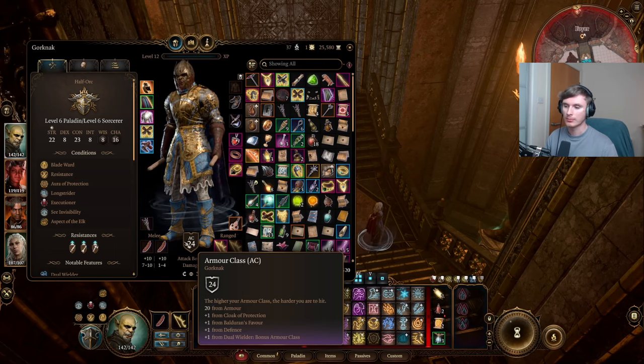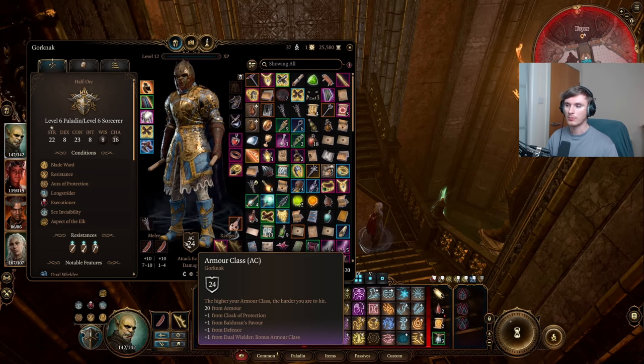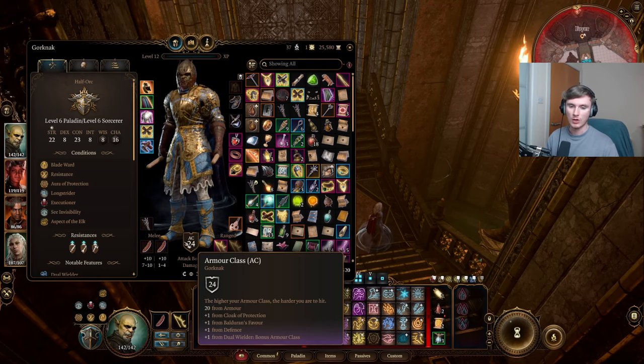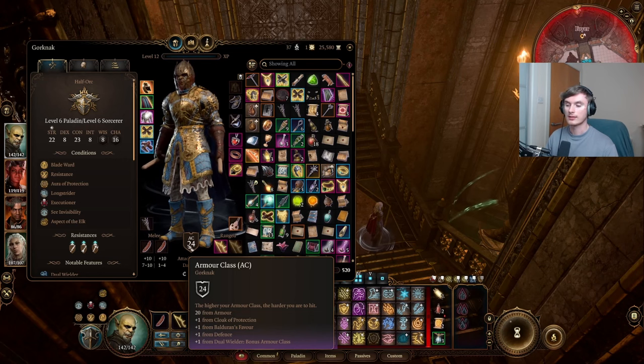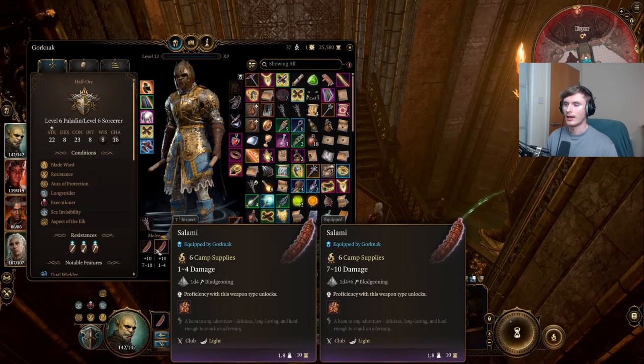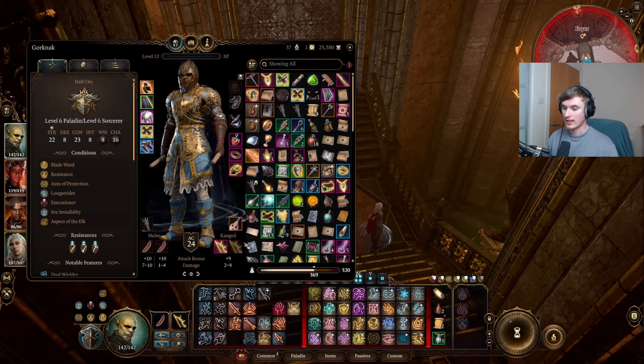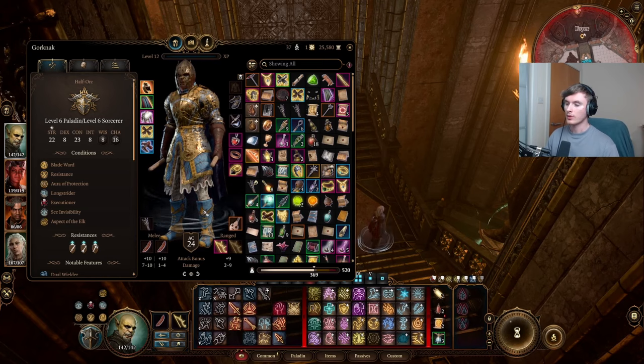My AC: the armor is 20 - Local Protection plus one, Alderman's Favor helmet plus one. Defense is the fighting style I took with paladin for another plus one to AC. I also took the Dual Wielder feat earlier on because I hadn't originally planned on being a salami slapper so I couldn't be bothered to respec. It basically means if you have a weapon in both hands you get an extra plus one to AC, and it lets you hold weapons that aren't strictly salamis - like Nyrulna and Bottle of Thunder at the same time.